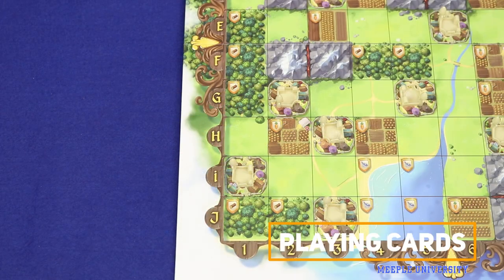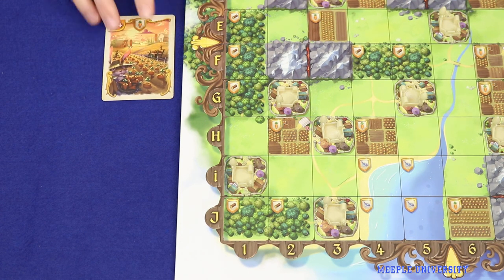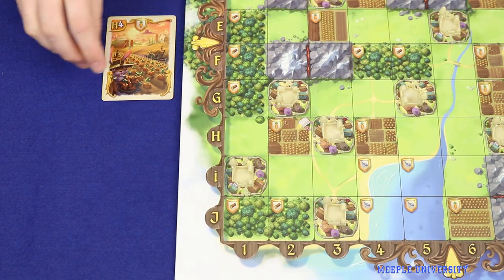There are four different types of cards in the game. The first is a territory card, which shows a grid reference in the top left corner. When you play one of these cards, you immediately place one of your bunny figures into the matching grid reference on the board — so in this case it would go into H4. If that territory produces a resource, the card will also show that in the top middle icon.